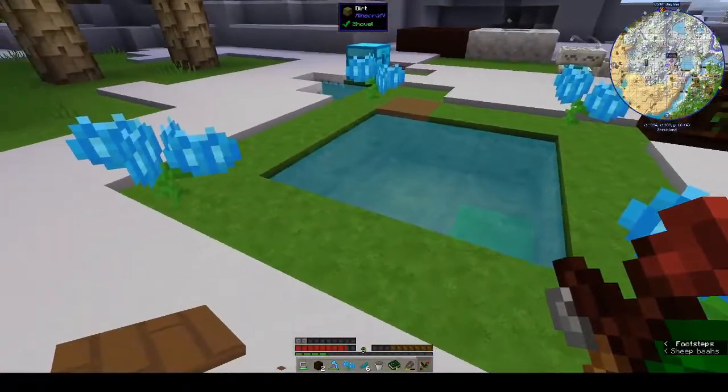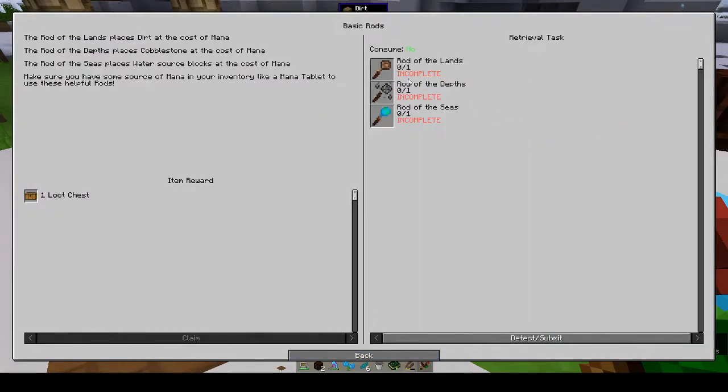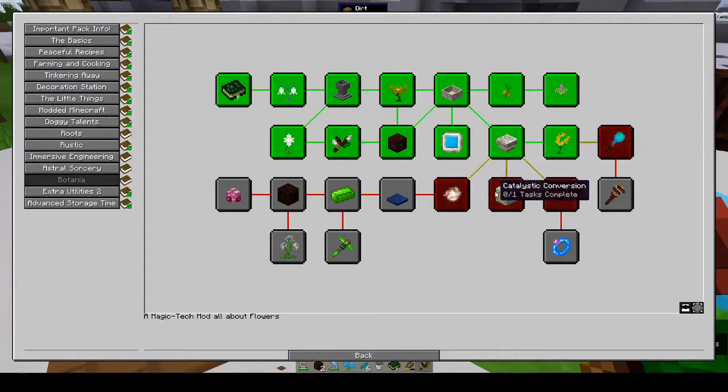We've got the basic rods: rod of the lands, rod of the depths, rod of the seas. Sparks, cataclysmic conversion, baubles. This is where we're heading — the ring of magnetization. Once we have that, that is fine. The ritual of Gaia is some kind of boss thing. Next week we'll see how much of these we can get done, because the rods use mana to place blocks. We'll make it so you can see what it is and make your own decision.